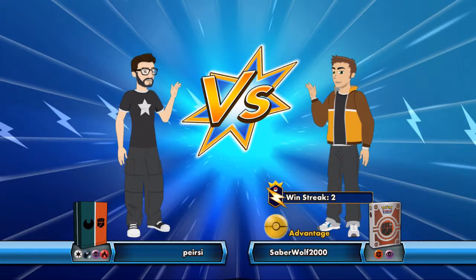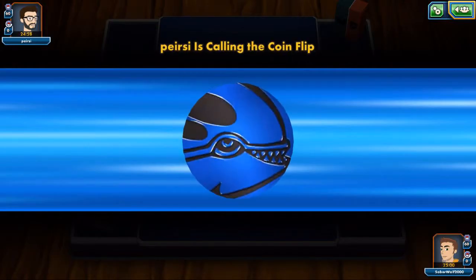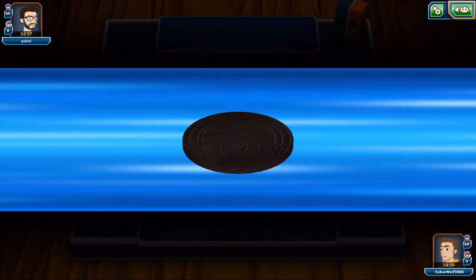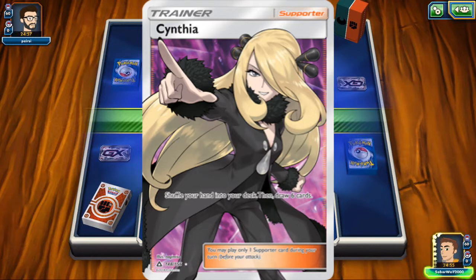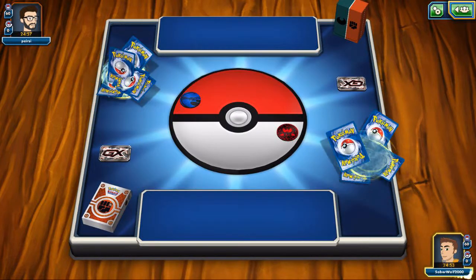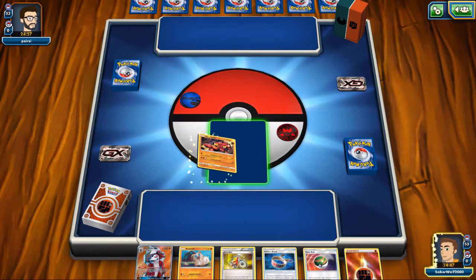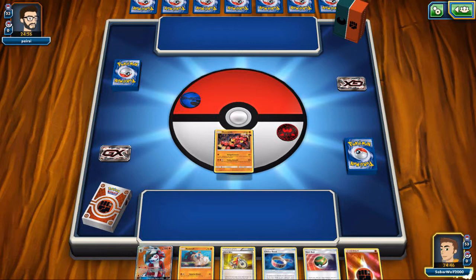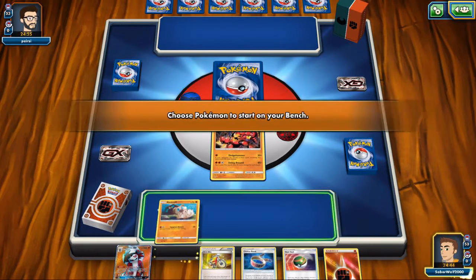The real meat of the debate comes with N. But before we get there, we gotta understand why Cynthia is such a good card in the first place. Cynthia's effect is very simple. You shuffle your hand into your deck and then you draw six cards. This is the best Shuffle and Draw number of cards you can get without any special conditions or requirements. Like Professor Birch, you can draw seven cards, but that's on a coin flip, otherwise you just draw four.